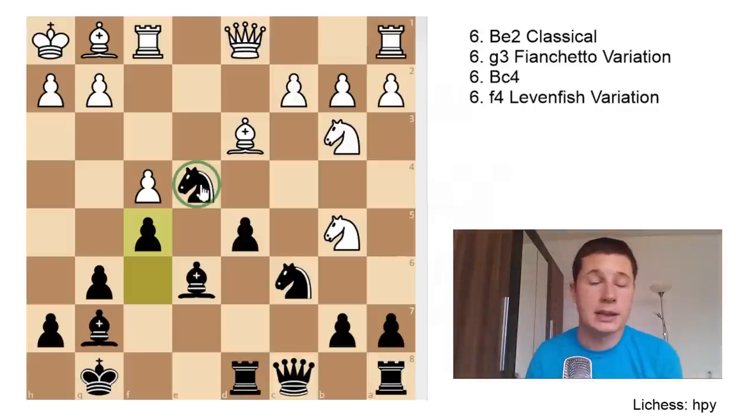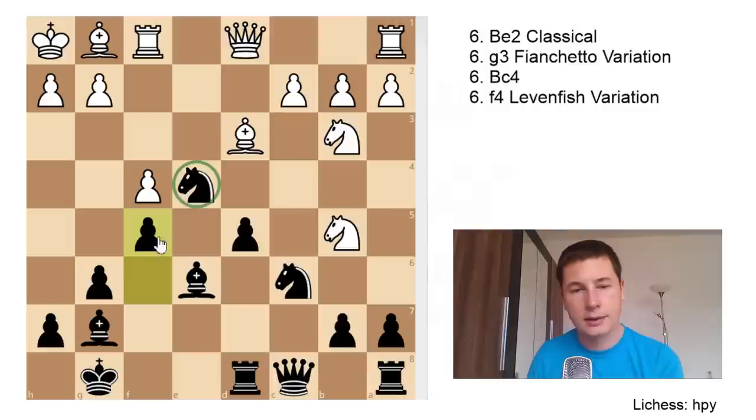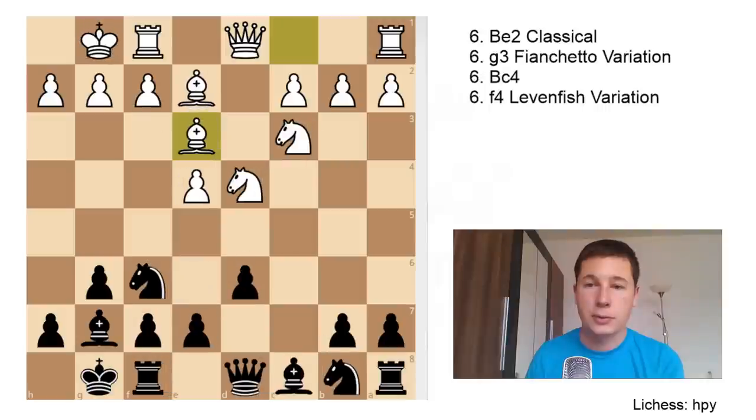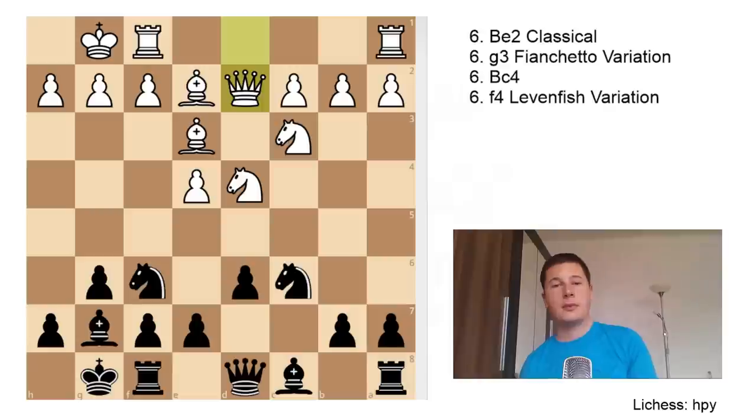If White takes on e4 at any point, Black gets a very strong passed pawn. On the other hand, Black has a weakened king, and considering king safety, White may be winning — there's too much air around it. Now, another option White has instead of Nb3 is Qd2. Taking on d4 isn't that good for Black; the better move is Ng4.